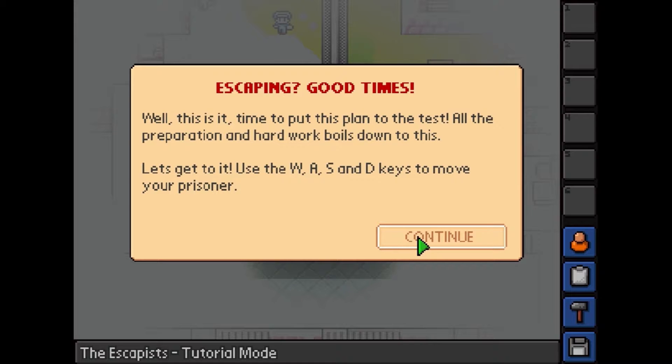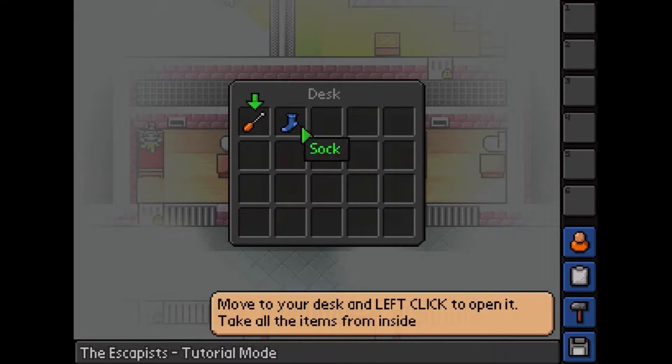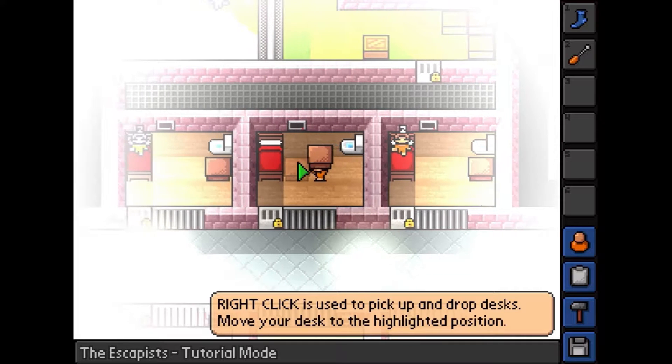WASD to move. 'Well, this is it — time to put this plan to the test. All the preparation and hard work boils down to this.' Move your desk and left click to open it. So I'm waking up here. I'm gonna have a sock and I have a screwdriver — I click on it to take it. So I'm gonna take them. You click outside — right click to pick up, and I'm gonna zip it.